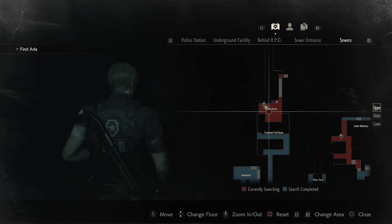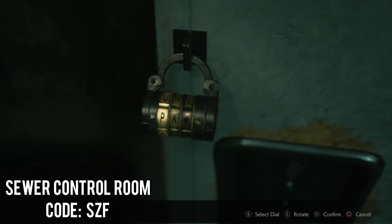Now we're here in the sewers a bit later on in the game. Eventually you'll get to the sewer control room, and there will be a locker. The combination is SZF.